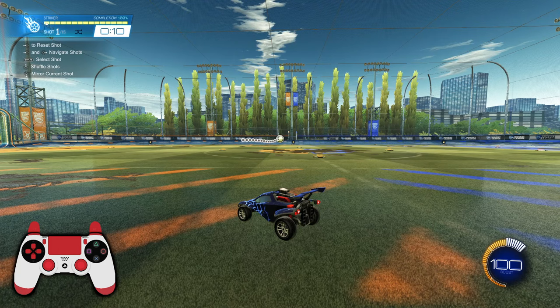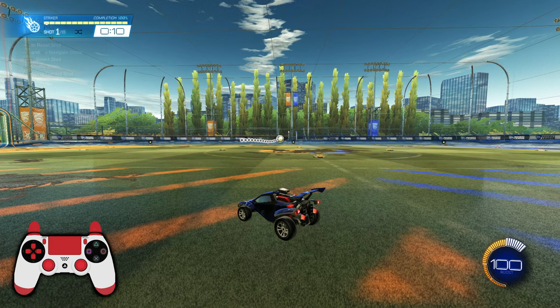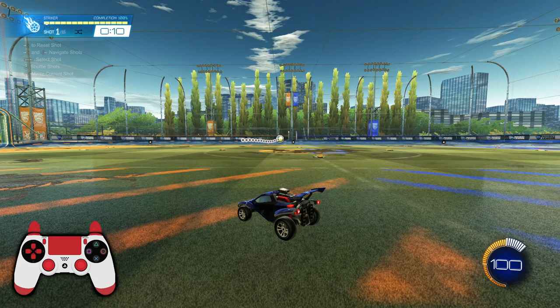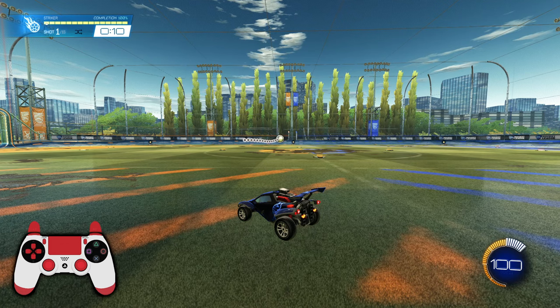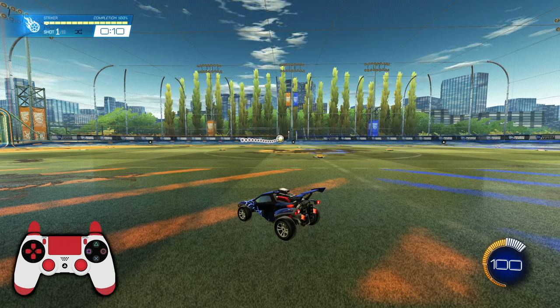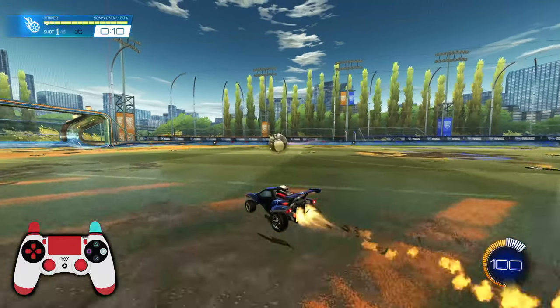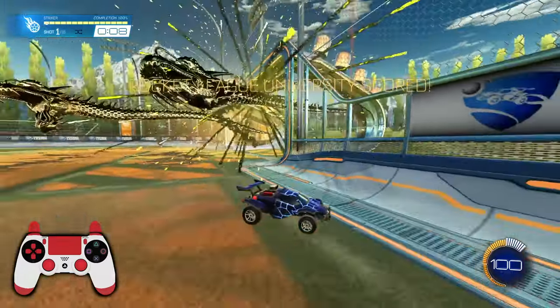Now we're in the training pack and I'm going to explain how to accurately place these shots. I'm going to wait for this ball to arrive in front of my car and then try to strike it at the center point of the ball — the middle towards the top half — to keep it on the ground. I want to angle my car so it is facing the goal. We'll do this example now. The slow mo didn't work, but you can see exactly what I mean.